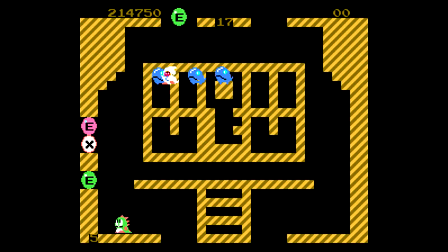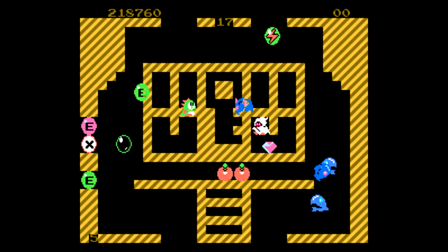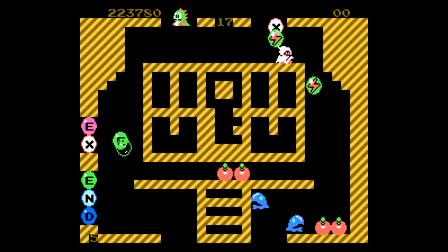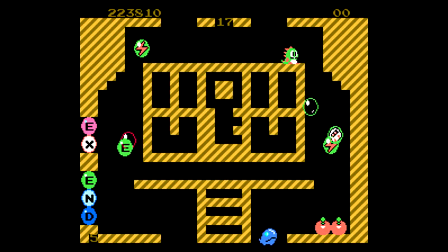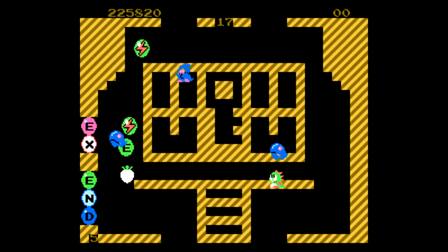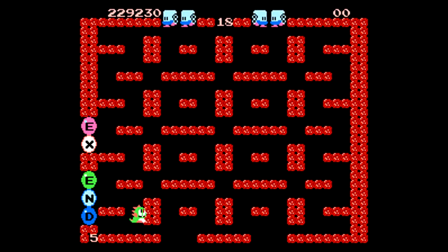Growing up, another thing I loved about Bubble Bobble was the level designs themselves. A lot of them are kind of nonsensical — some are shaped like items that are clearly visible, and other times you're just like, what exactly were they trying to go for? I remember seeing ones with Japanese characters and not really knowing how Japanese writing looked at the time, which was always a bit confusing. There are also levels that include an English word out of the blue that doesn't really seem to have much to do with whatever level you're on.